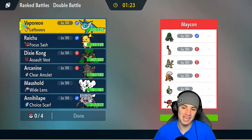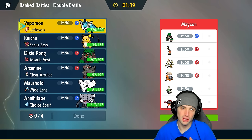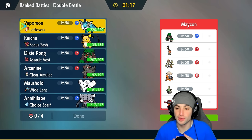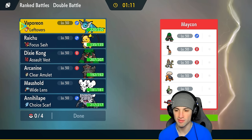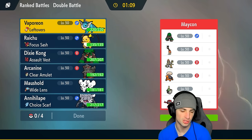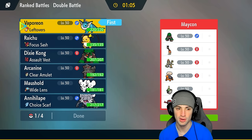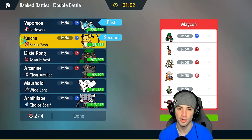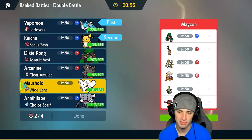First match — we're going up against a pretty solid Kommo-o team. They also have Torkoal, Sinistcha, and Grafaiai for the Trick Room side, plus Rillaboom and Incineroar as great Fake Out users. I think Vaporeon could be a solid lead alongside Raichu — we can Surf for HP recovery or Fake Out to let Vaporeon set up Calm Mind. I'll go Raichu and Vaporeon as our lead.